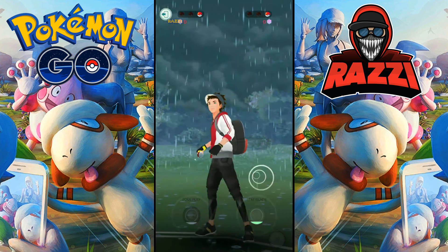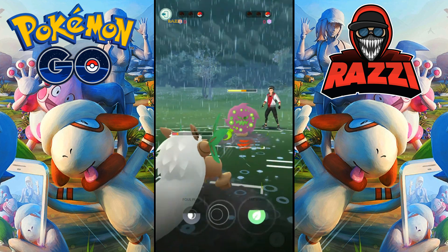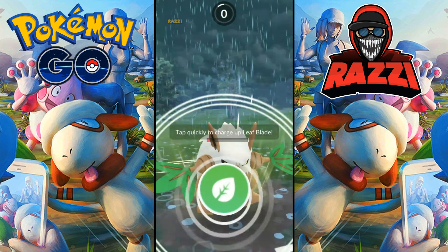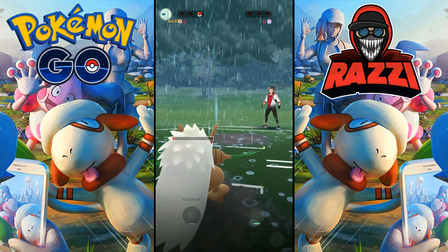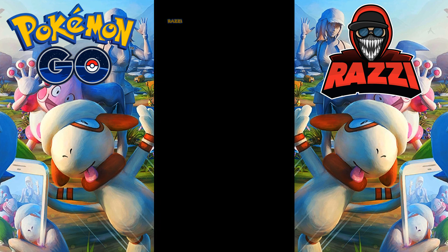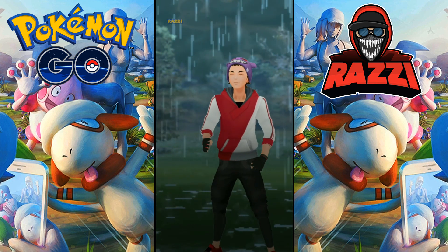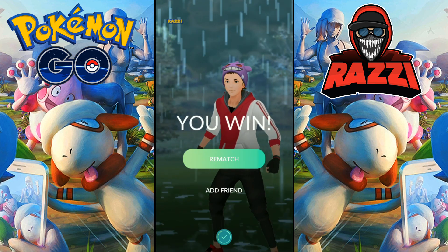Shiftry is able to knock out Xatu with Leaf Blade, but now it only has little health left and Iwo Jima still has one unharmed Pokemon in the back. It happens to be Spiritomb, pretty much the anti-counter for Shiftry — and look at this, it's just incredible. I don't know how that Spiritomb didn't get off a charge move, but somehow miraculously Razr is able to pull off this Houdini-like magic trick and win this match against Iwo Jima. So even with an unfavorable lead matchup and two poorly placed shields, Razr is somehow able to make this happen — and it just goes to show that you should always, always fight to the bitter end.